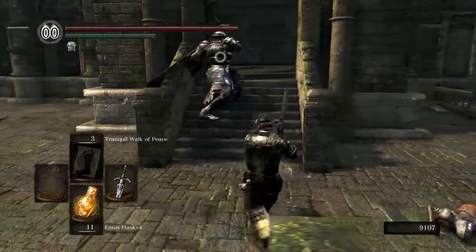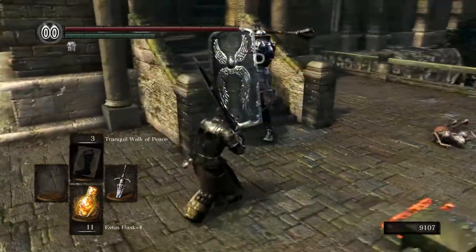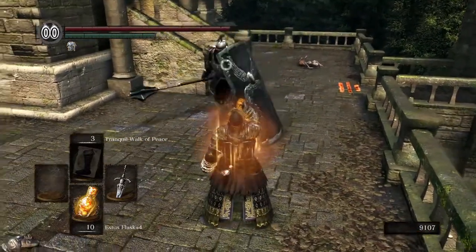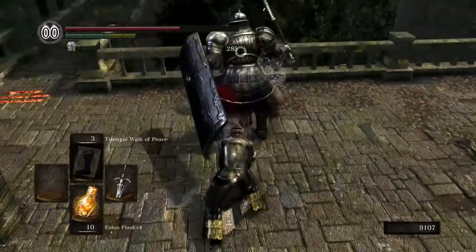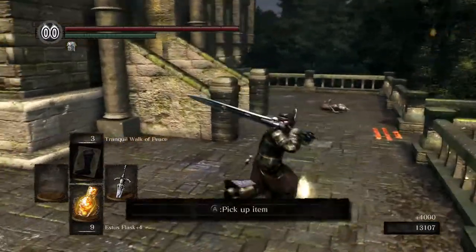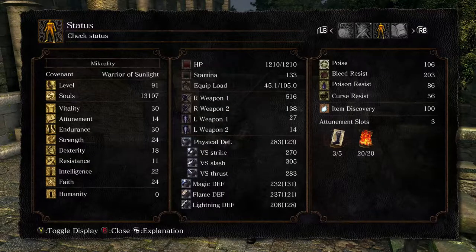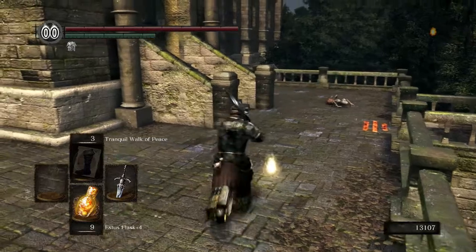I don't want to get hit by this guy from New Game Plus. But at the same time, we do have much better armor, so let's just... didn't even stagger. So if you have good armor, you can take some pretty nasty hits. If you literally use the best armor in the game and you make some build that dumps everything into resistance, you could probably survive some impressive things.